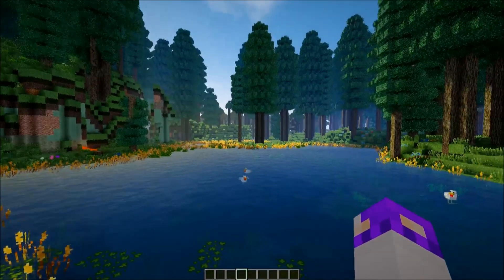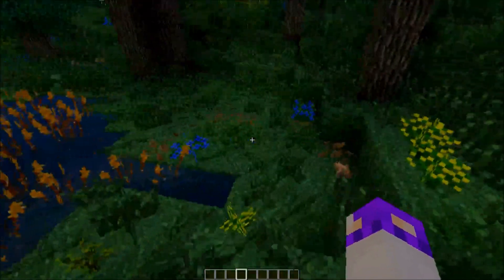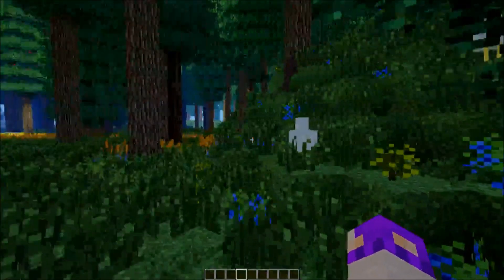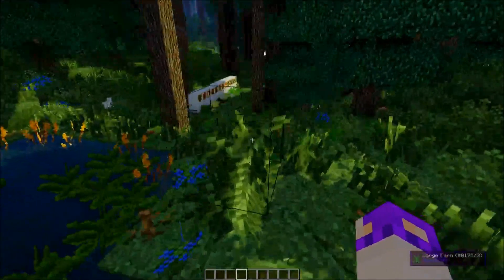Hungry mode can be kind of intimidating, but one of the most important things when you're starting off is actually foraging. Depending on whether or not you're going to be playing as a vegan, sometimes even just a little mushroom on the ground can be a lifesaver. But what we're going to be talking about today are the different types of gardens and how you can identify them in the wild.